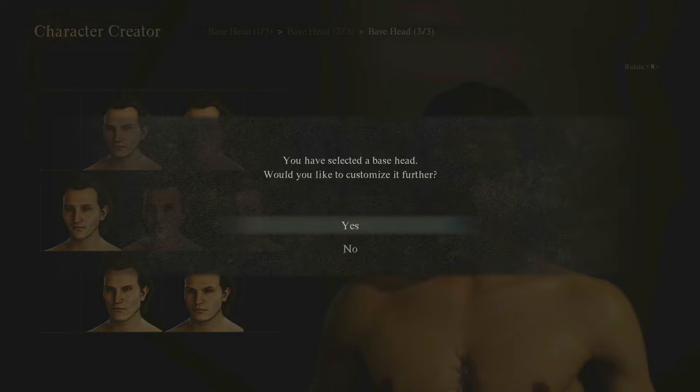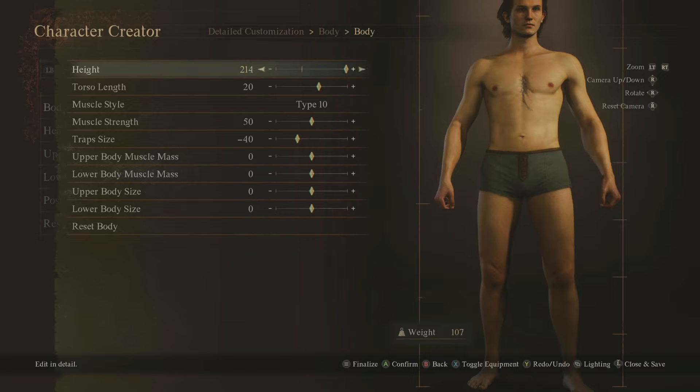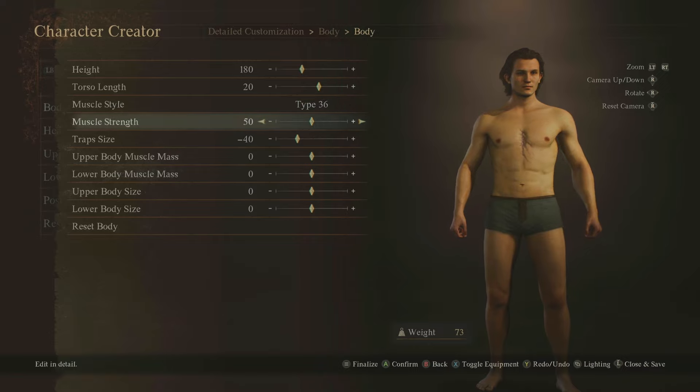When you select a base head it asks if you'd like to customize it further. This is extremely in depth — we can see the height, we can make the person really tall, we can do the torso. I can't wait to see your character designs in the Discord. There are multiple different muscle options — muscle strength — and we can put it wherever we want. I'll go for a healthy 80, and there's trap size — you can actually increase your traps.